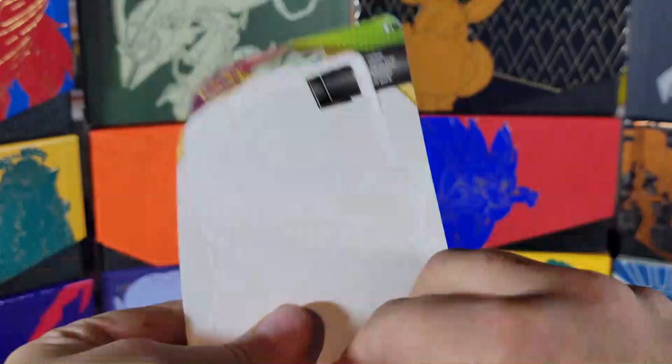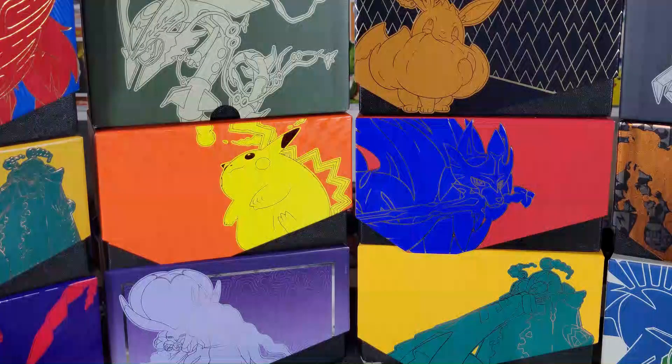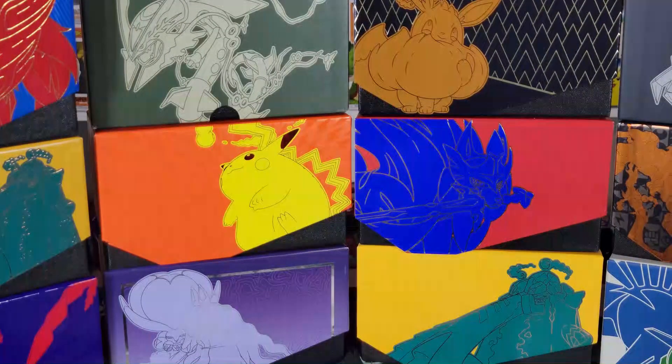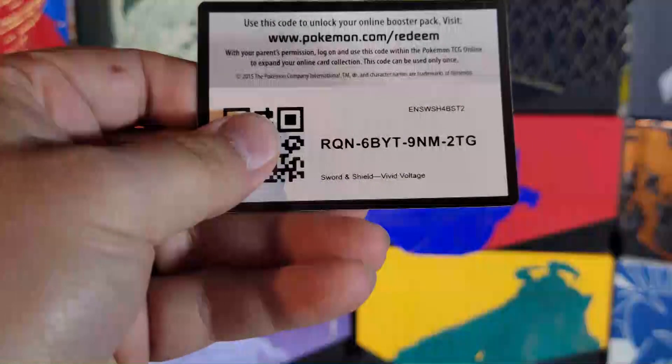Alright, Scorbunny — here we go, two-pack Scorbunny. Scorbunny is actually the Pokémon that I chose in Pokémon Shield. For some reason I always like to go with the fire ones. Charmander up to Charizard is my favorite Pokémon — what is yours? I've always been loving Charmander to Charizard.